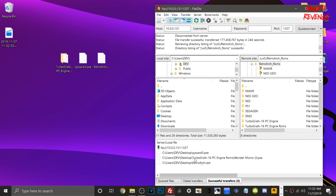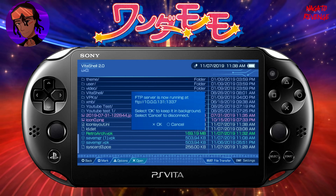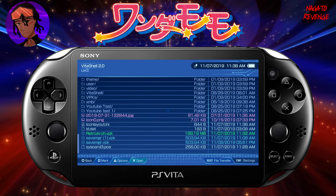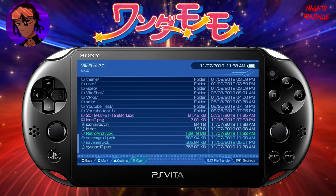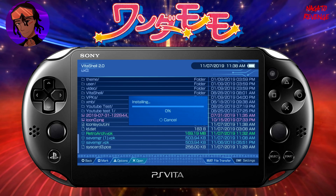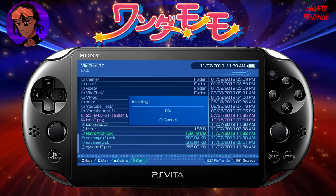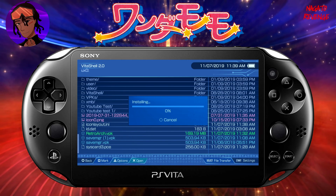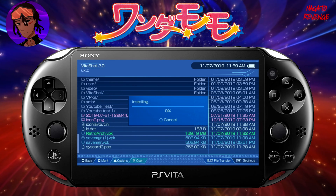All of the data we transferred is now successfully on my PlayStation Vita. Let's go to the Vita and get this set up. All files successfully transferred, so cancel out of the FTP server and hit Circle on your Vita. Go into UX0, scroll to where the RetroArch.vpk is, and hit X to install the package. It may take a little while. Once RetroArch is fully installed, we need to run it and do some steps in VitaShell before playing our games.